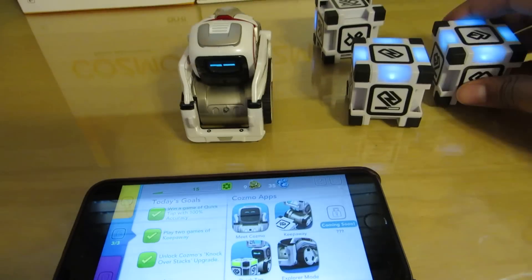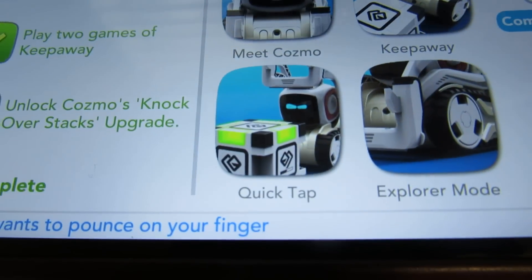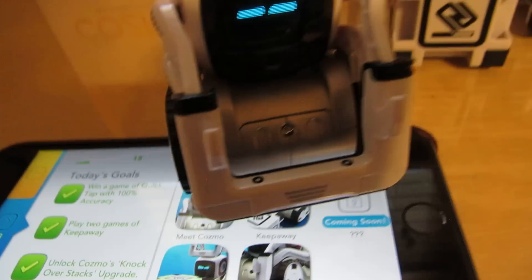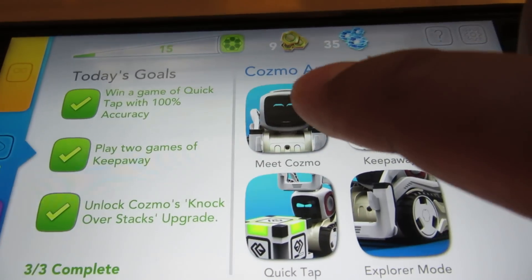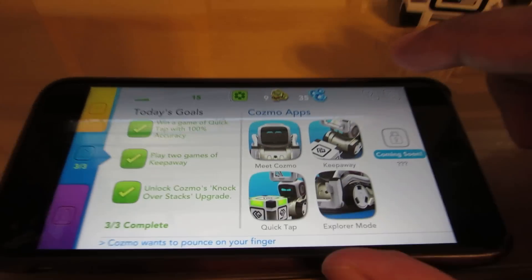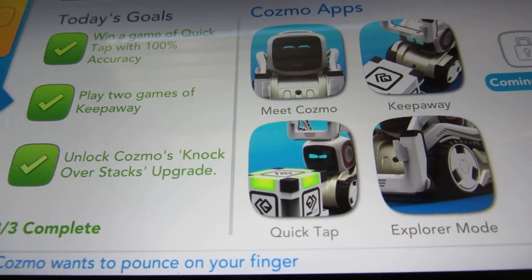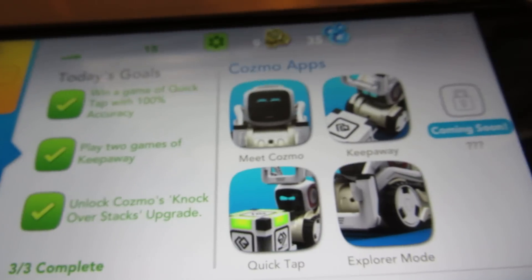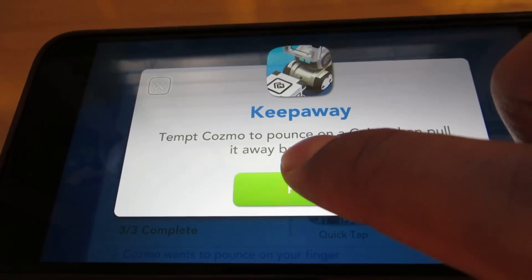So this is the app here before he starts to wander off. We have different things here: one is Meet Cosmo, Keep Away, KitKat, and Explorer Mode. Meet Cosmo pretty much lets him recognize your face — he'll look at you and once he recognizes you, you'll see your name. Then we have different games: Keep Away, Quick Tap, and Explorer Mode. I'm just gonna show you a quick game — this is called Quick Tap.